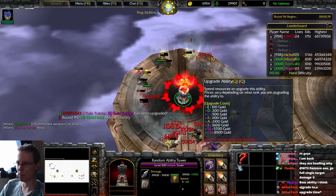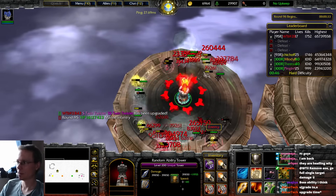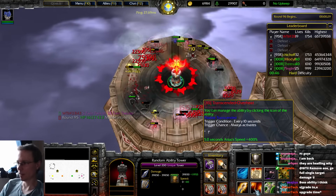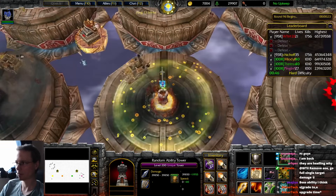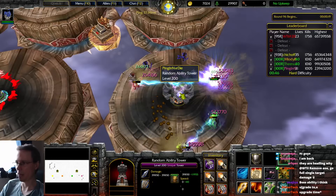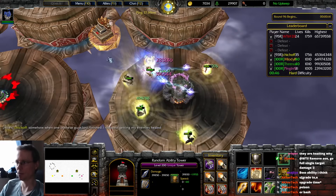Can someone please tell me what Weapon Master did? My assumption is it would just improve the damage your tower does. Go full single target damage — I have been basically doing that, but I'm pretty close to the end now. I can get rid of the phoenix to look for Weapon Master again. Weapon Master — it's summoned weapons to attack. I thought it might increase the damage the tower does.